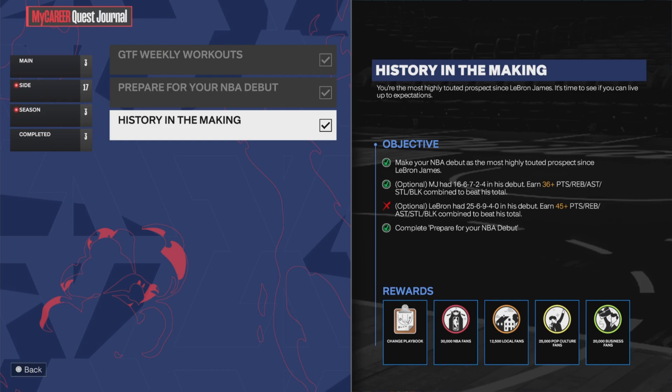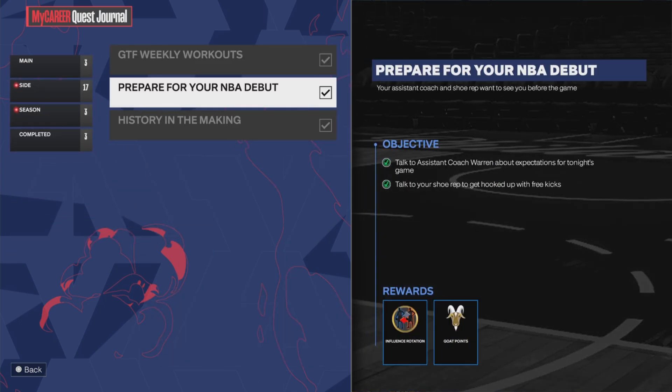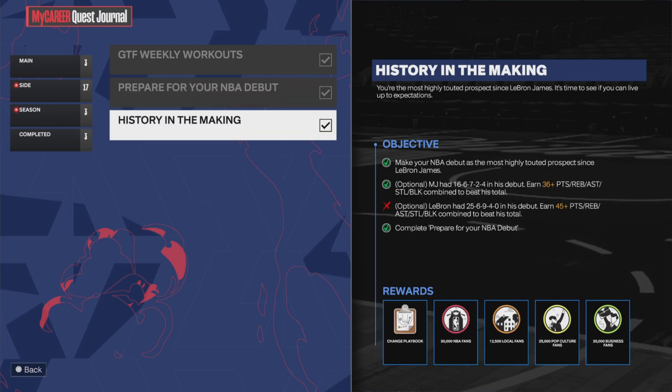These are the easiest challenges — the first is going to change your playbook. Talk to your shoe rep and talk to your assistant coach to prepare for your NBA debut. That's one challenge. To influence rotations is another. History in the Making is when you just have to play the game — you don't have to score a certain amount of points, those are all optional. Just make sure you play the first game. Now let me show y'all how to change your plays in NBA 2K24.